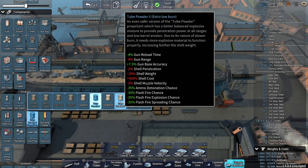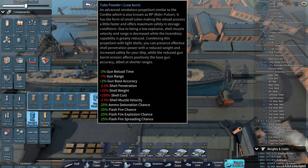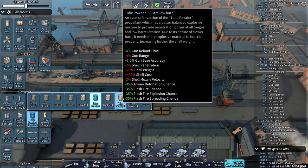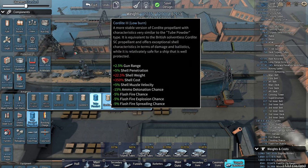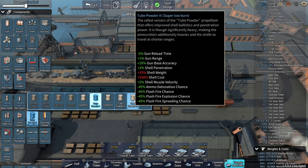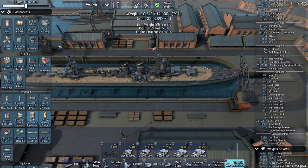Minus 7 gun range, minus 4. I didn't see that before. So in the base game — vanilla — tube powder 2 and 3 is safer than tube powder 1, but as you advance you lose even more gun range versus tube powder 1. Here in the mod, you actually gain range when you research and use tube powder 3: 18 kilometers with tube powder 1, and tube powder 3 gives you a plus 1. That's nice — now I don't have to choose between safety and range.